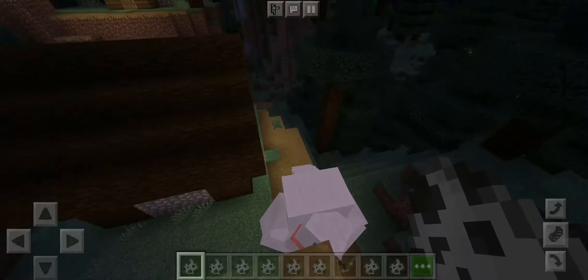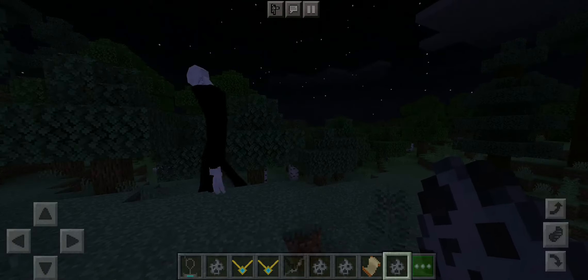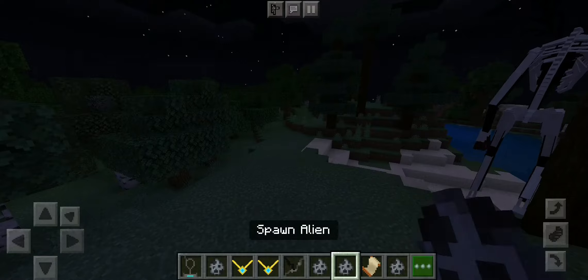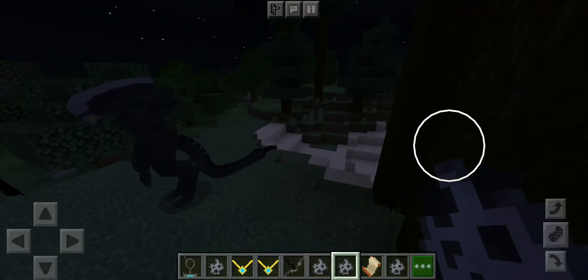Looks like the Mousy's mob sort of thing. Now we've got the iconic slender man - that looks really awesome. I love that. The enderman were actually based on the slender man. Let's try the wendigo omega - whoa, that's awesome, that's epic. Try out the alien - there's the alien from Alien vs. Predator and all the alien movies.